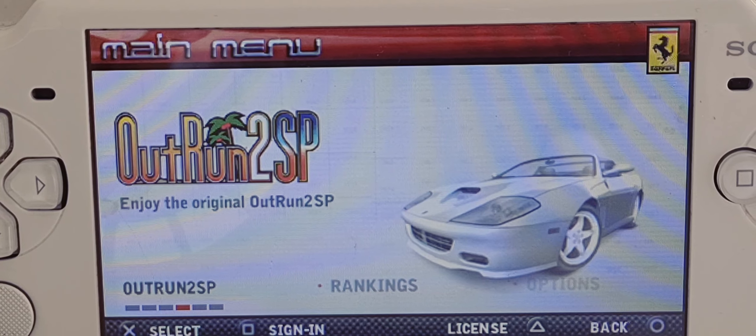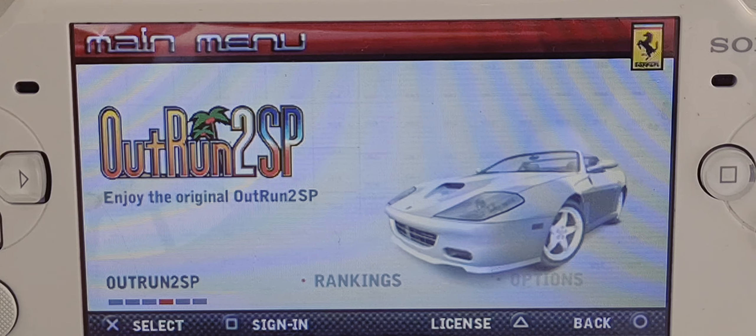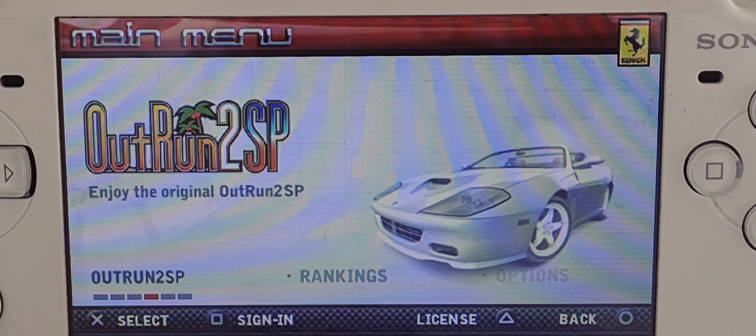Hello everyone, this is Stu's Retro Reviews and I'm going to do a comparison today on Outrun 2006. I'm going to be comparing the PSP and the PC versions. I'm going to try the PSP version first and go straight to Outrun 2, because there will be a variety of cars and Ferraris, but I want to go straight to the Ferrari which everyone wants to see - the red Ferrari, the Testarossa.